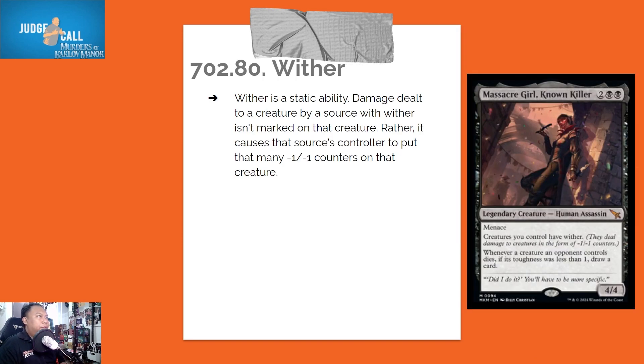Wither is a static ability. Damage dealt to a creature by a source with Wither isn't marked on the creature; rather, it causes that source's controller to put that many minus-one/minus-one counters on that creature.